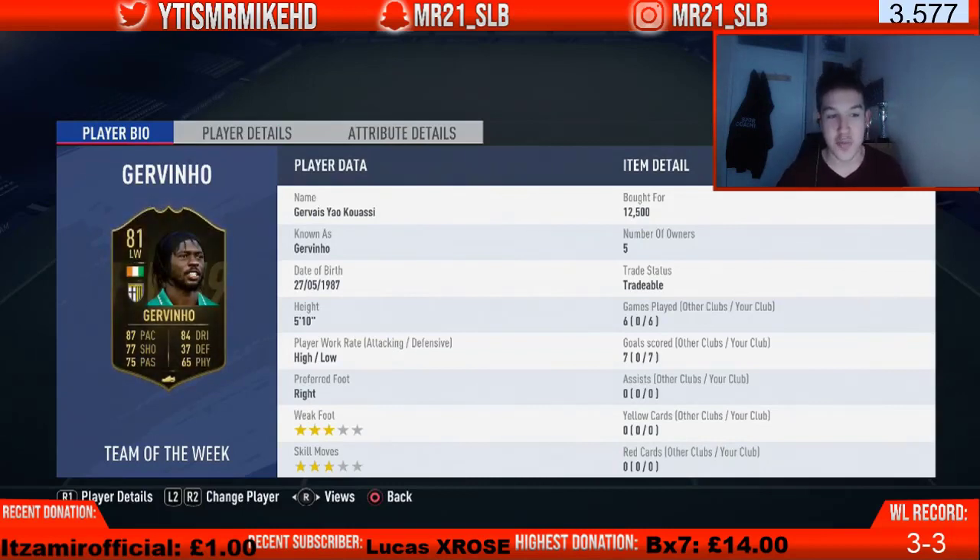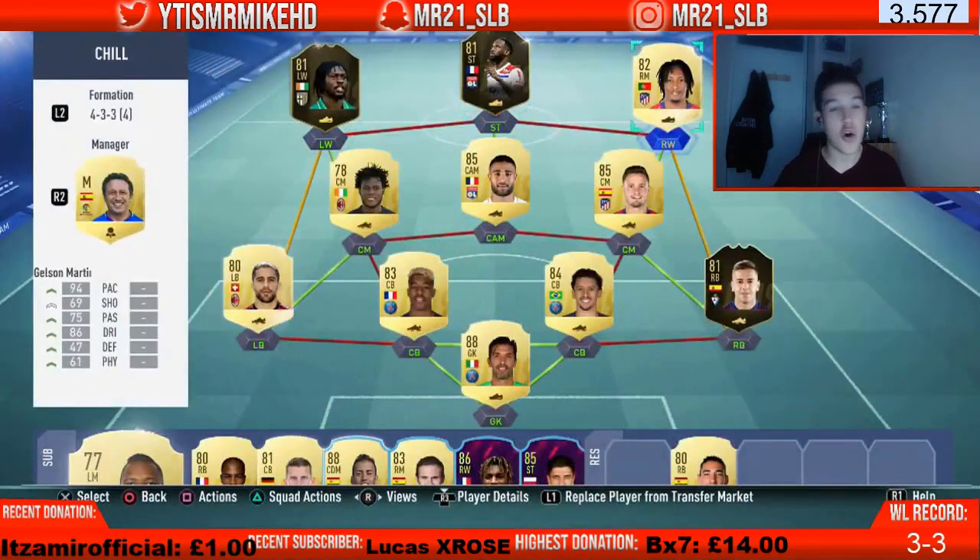The last player is Gervinho. Back in the day this guy was a legend — scoring goals from anywhere alongside Ibarbo, Doumbia, Iturbe. The overpowered legend is back — he's returned to Serie A, currently at Parma in the Italian league, and his form got him an inform this Team of the Week. 87 pace, 84 dribbling, 77 shooting, 75 passing. Six games, seven goals — the stats don't lie. This team is insane for 150,000 coins.